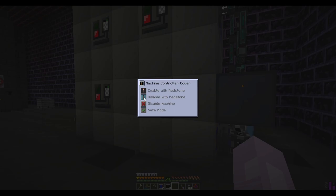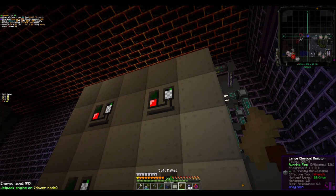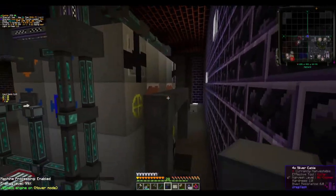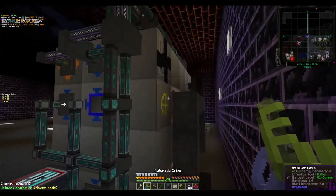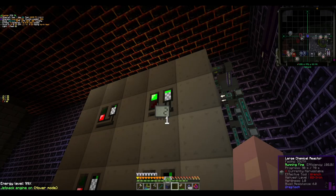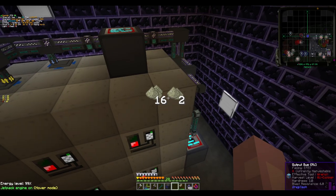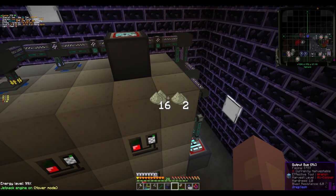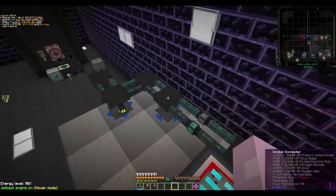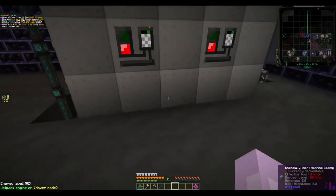Since we're using item conduits to extract, I think we'll go ahead and let this run — if I've enabled the fluid detector cover right. Swap out the hatch and give it a test. Nada. That might be why. 70 second recipe — shouldn't be too bad. The real question will be, does it output our items? It does not appear to want to output our items. We'll have to take a look into that. So we went with a little bit easier of a solution — just attached an item conduit to the rest of our conduit network, switched some hatches around so that we could run the item conduit underneath and directly into our ME interface.